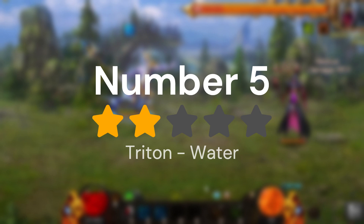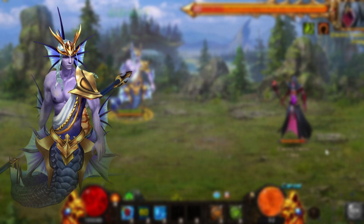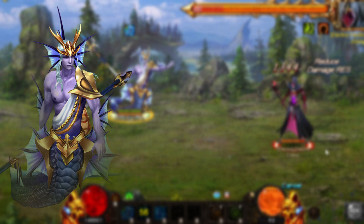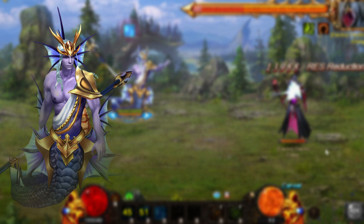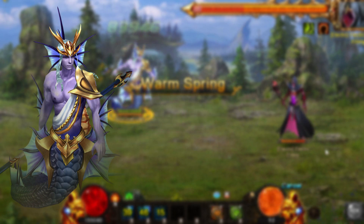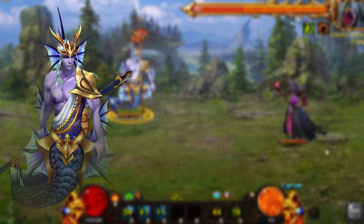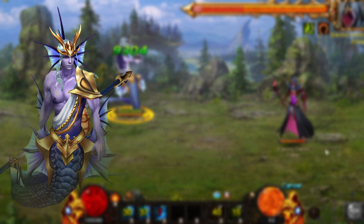At number five, we've got Triton, or Iris, the water-healing sylph. Triton is a really, really good sylph in the right hands — I'm going to say that outright. The healing capability and support capability you can get with this sylph is unmatched. But taking all aspects of the game into account, there's just not a whole lot of situations where you can really stall a fight in this game. You kind of can in PvP, but the damage is just going to keep ramping up, so it's very hard.